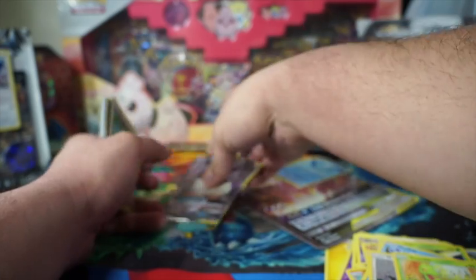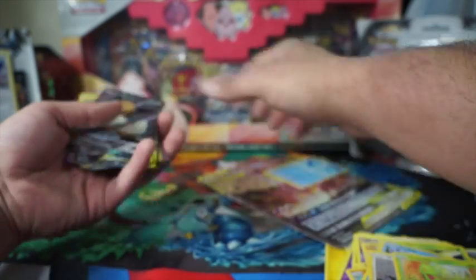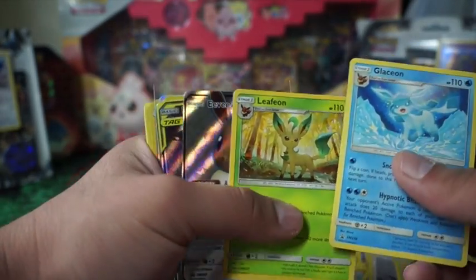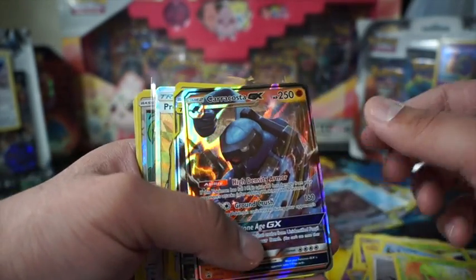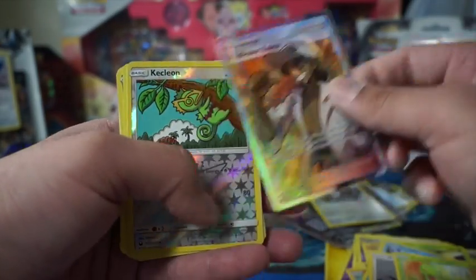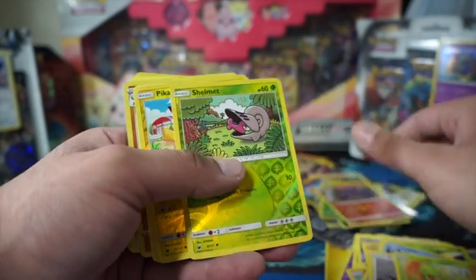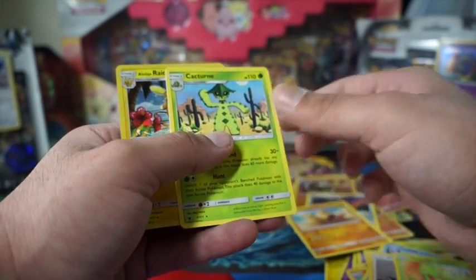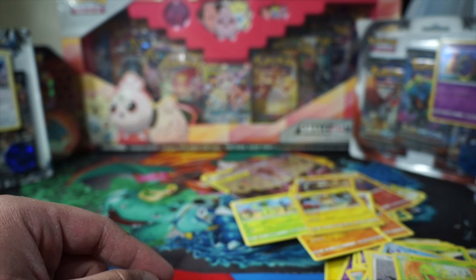I should have sleeved them up! Alright, starting with the promos going backwards: Glaceon, Leafeon, Eevee Fort, Darkrai and Umbreon, Crobat and Cactus GX, Espeon GX, Regigigas, Professor Kukui, Cacnea, Metapod, Baltoy, Durant, Oddish, Shelmet, Pikachu, Medicham, Electrode, Sandaconda, Corviknight, Palossand, Cacnea, and Alolan Raichu. That's my pulls! Alright guys, like, subscribe, and tune in next time.